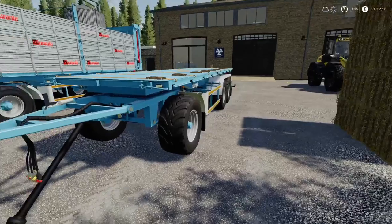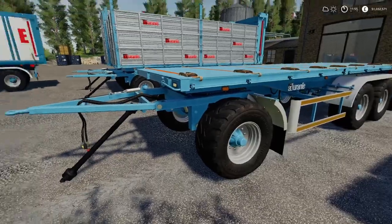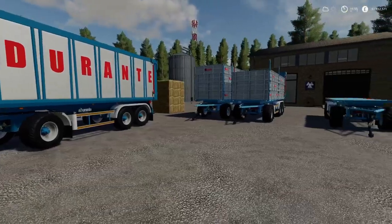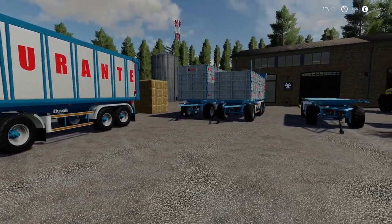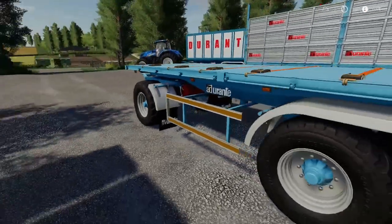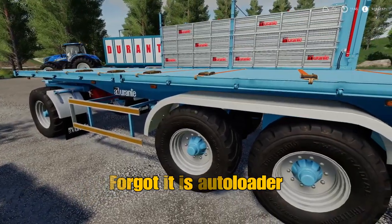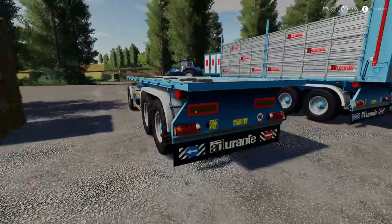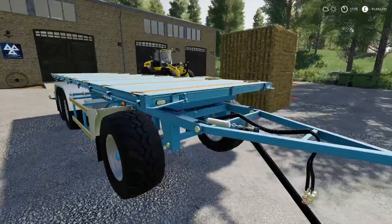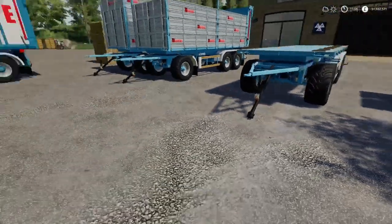We have seen these before when FS19 came out - this was one of the first mods I did. So we've got them in the game. Now we've got the Bale Trailer as well - I forgot about that one. These are £10,000 and £510 to lease. They are a nice big kit. These do actually tip, so you can put the bales on and tip it off. We'll give that a go and see what it's like.